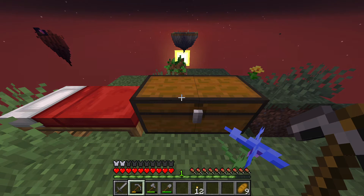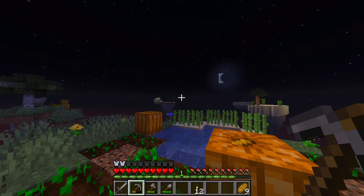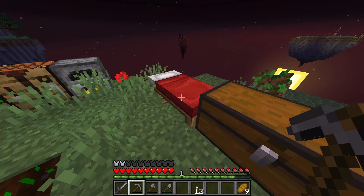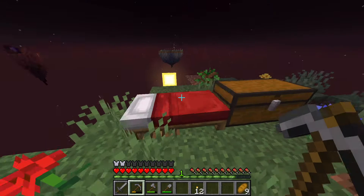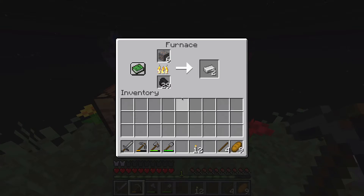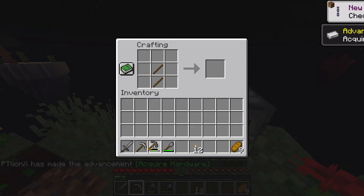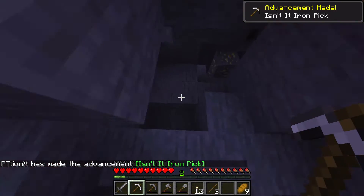Cobblestone — that's going to be a little bit rare to get, even though you see a bunch. It's not going to be rare because you can make the infinite generators and all that, but it's still going to be a bit of a time consumer. Let's craft some sticks. Acquire Hardware! The new chain blocks look really nice. Iron pickaxe — Acquire Hardware!